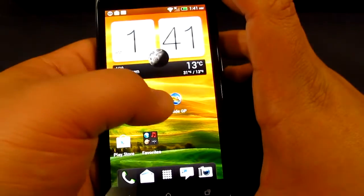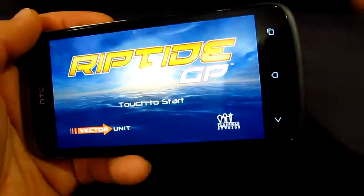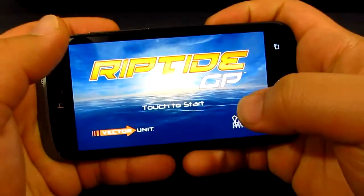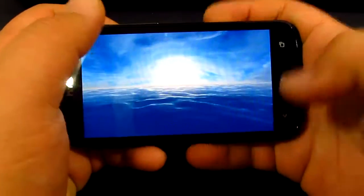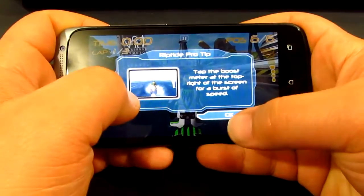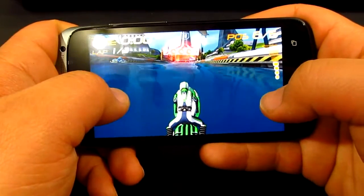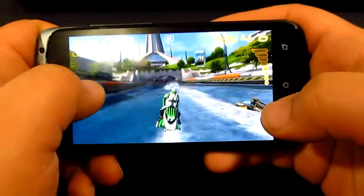We'll close everything up and load up Riptide first — really quick load up there. The sound is really amazing thanks to that Beats Audio feature, which is a really great feature from HTC. We'll quickly load this up; this is one of the best games to test the device. I'll try to play as best I can since it's pretty hard while recording.